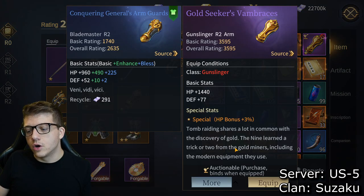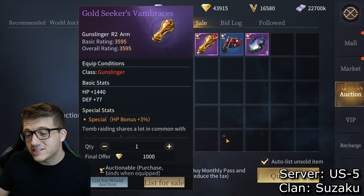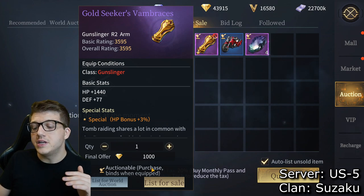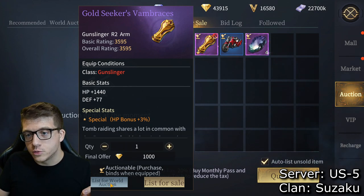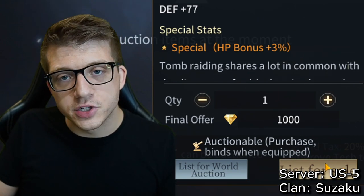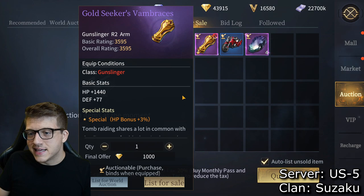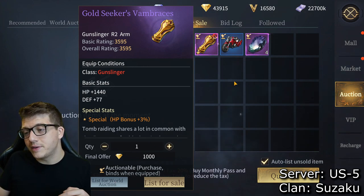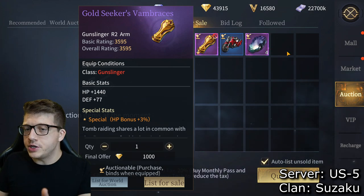However, purple and gold pieces have a unique auction system I really love. Instead of selling for cash, you can auction them for gold diamonds — extremely important currency. You can list it for your clan auction, where fewer people compete, or list it for world auction where anyone can bid. I've been listing all my purples for world auction and saving some golden stuff for clan members.